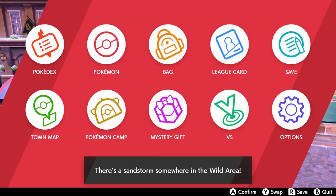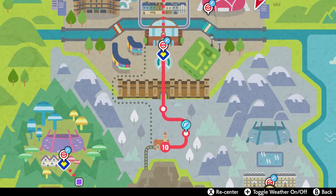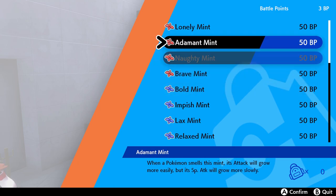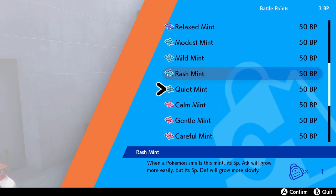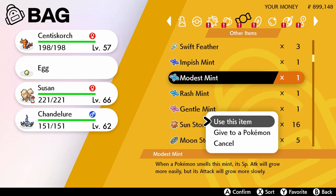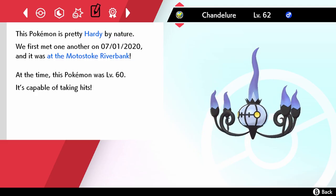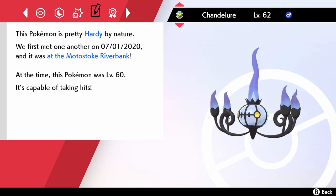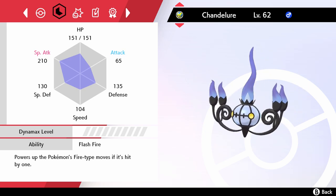Kind of. If you have a Pokemon you cannot breed, like a Legendary for example, but they do not have the right nature or IVs, you're not out of luck. Pokemon Sword and Shield has introduced Nature Mints. You can purchase these mints for 50 BP at the Battle Tower, which I find a little expensive, so for me they're a last resort option. Feeding one of these mints to a Pokemon will change the buff and debuff of their stats based on the nature mint you feed them. Note that this doesn't change their nature, it just changes the nature's stat effects. It will not be effective for breeding — a Jolly Pokemon will still be Jolly, it will just get the stat bonuses of a different nature.